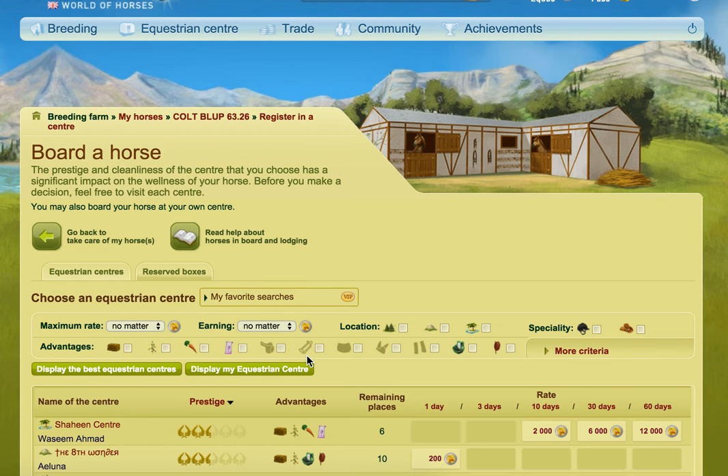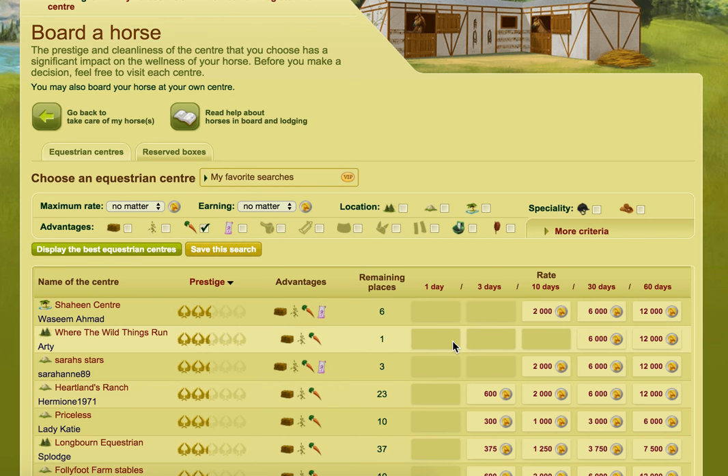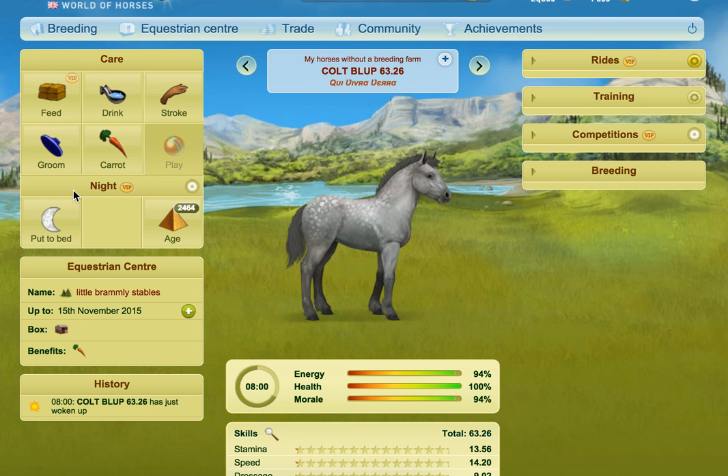So what we're going to do is register this horse, and I'm just going to pick an EC that has carrots. I'm not going to use one with a water truck or anything fancy because not everybody has access to that. So we'll go for a real standard EC.